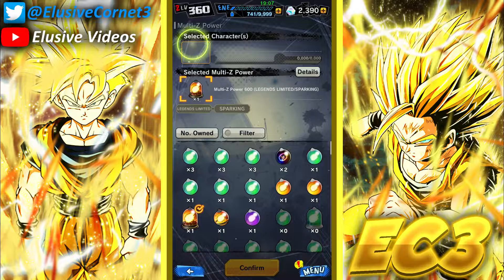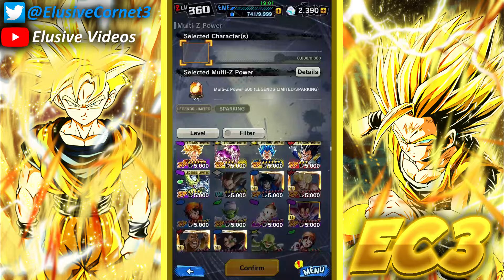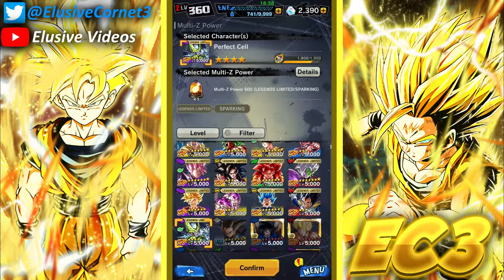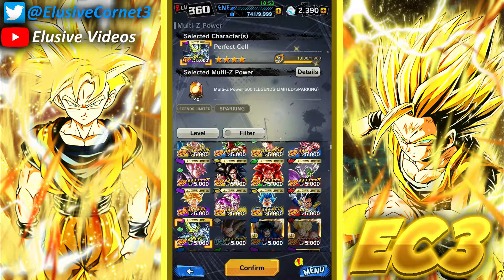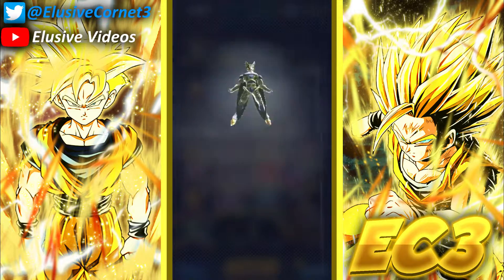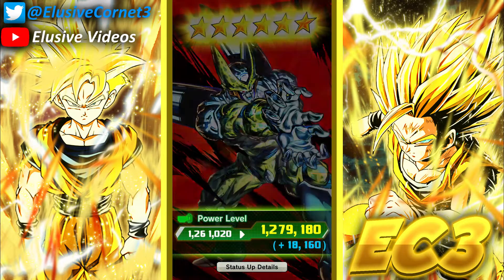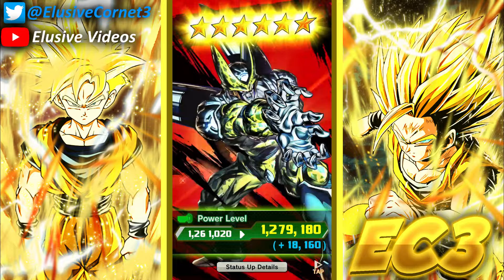Definitely looking forward to using him now. Now we are here to give LF Cell his LF Z power and truly make him the perfect being he really is. Look at him go! 30% tag regen, tag Android and tag powerful opponent-based strike attack and defense during battle. Finally got my boy Cell up to six stars — I'm definitely quite excited about that.